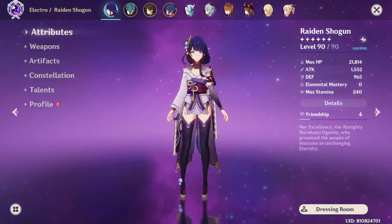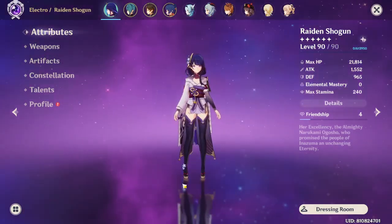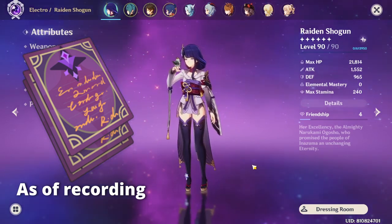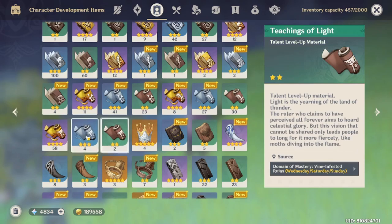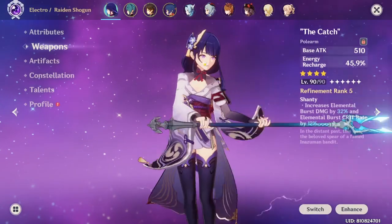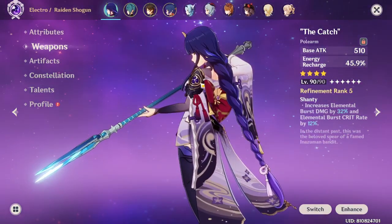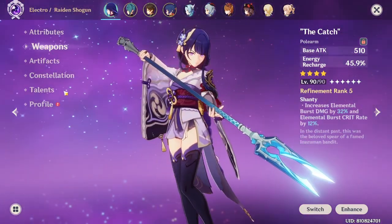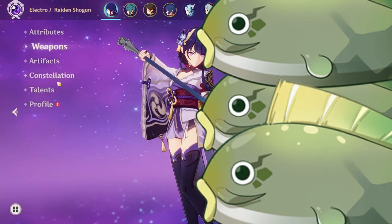My Raiden is at level 90. This took me a good month's worth of pre-farming without refreshes to get everything I needed — around 400 or more Hero's Wits, 5 million Mora, and the talent books and weapon ascensions needed to make her relatively decent. She's armed with The Catch at R5, which took me a good week and a half of casual fishing, including visits to 4 co-op worlds to max refine it.